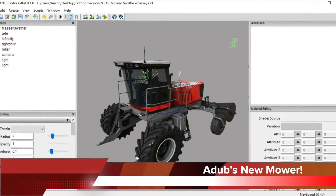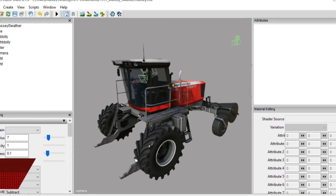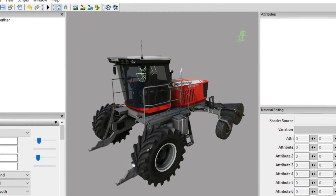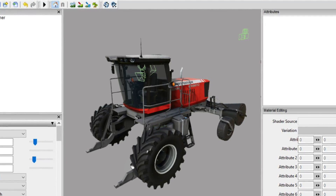A-Dub Modding has gotten his hands on a new mod, the Massey Ferguson Swath Roller. He says it still needs some recoding and some UDIM to be complete. He will also have a Challenger version of this as well, and naturally, he's already broken it.